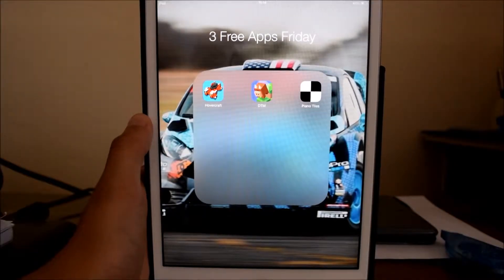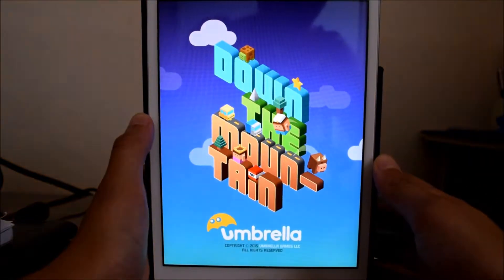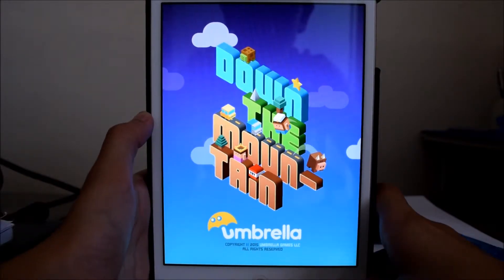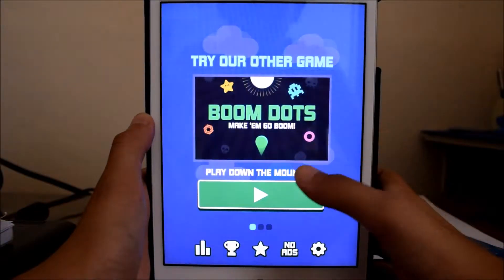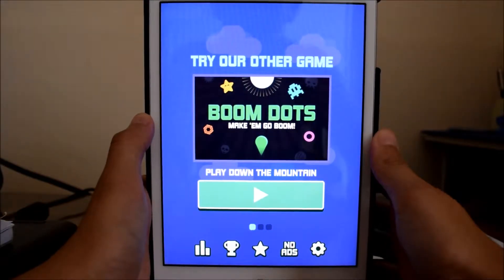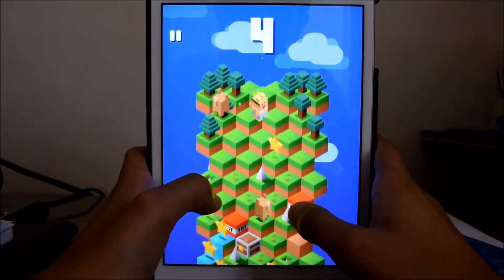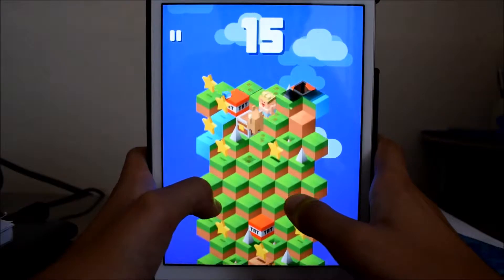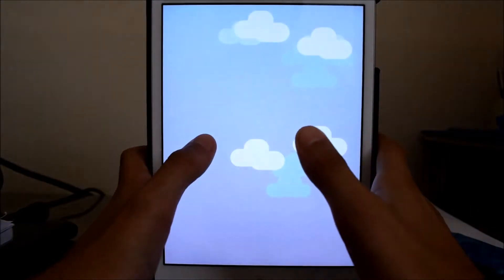The next game is called Down the Mountain, and it's a pretty cool game as well, and pretty addicting. As you can see, it's 2015, so it was released recently. You'll first get this screen, and you can unlock different characters. Whoa, okay, there was a little glitch right there — I'm pretty sure that was a glitch, but that was a cool glitch, so I will slow-mo that.